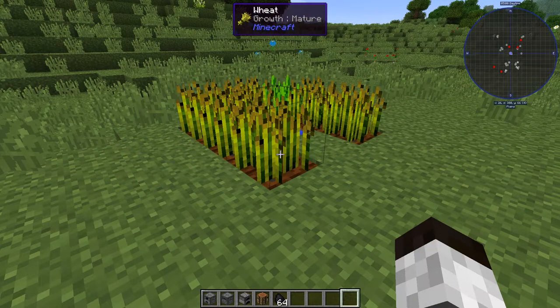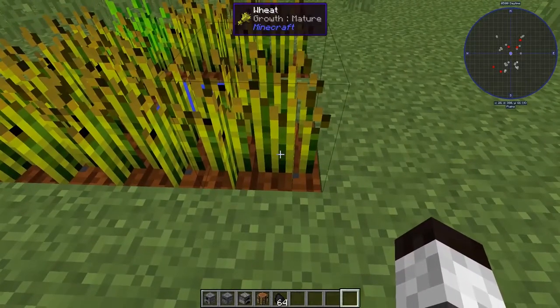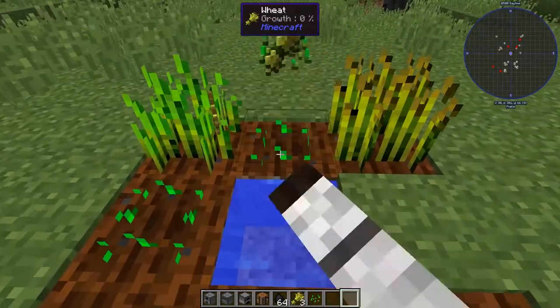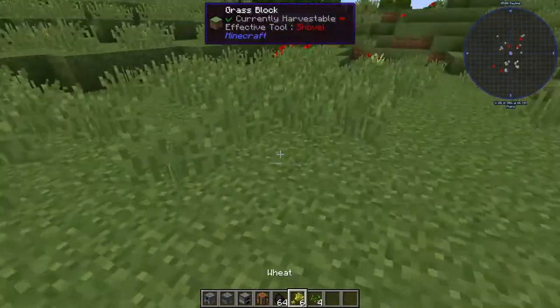To get started, you want to have a farm where you have some wheat. All you have to do is just right-click on it and it will replant the seeds. Now we have some wheat in our inventory — I've got six wheat here.